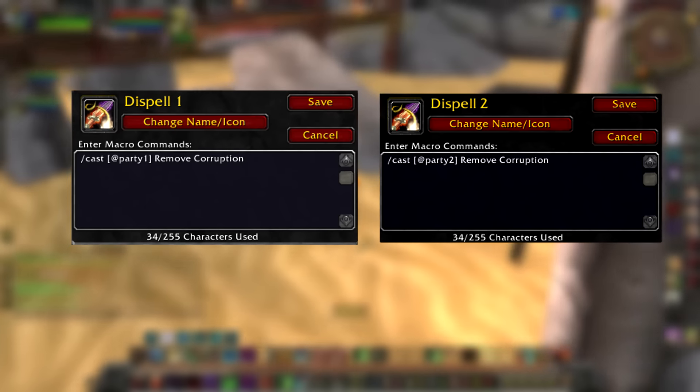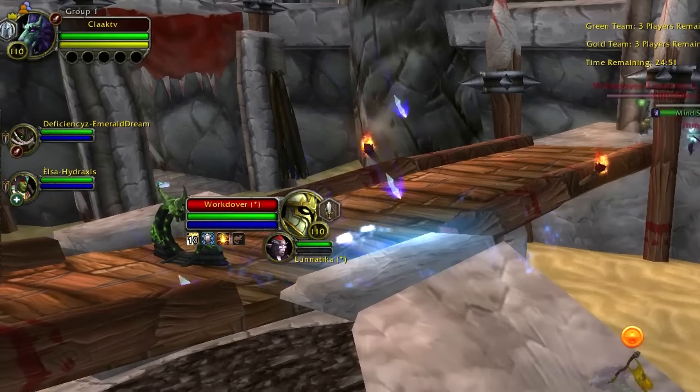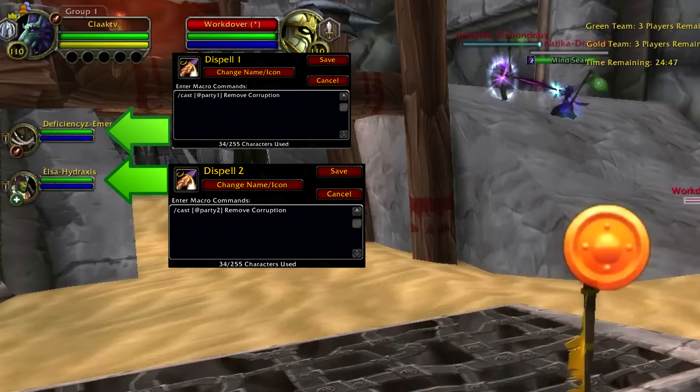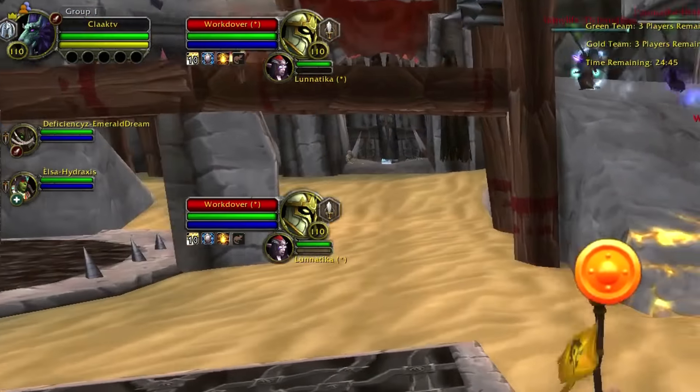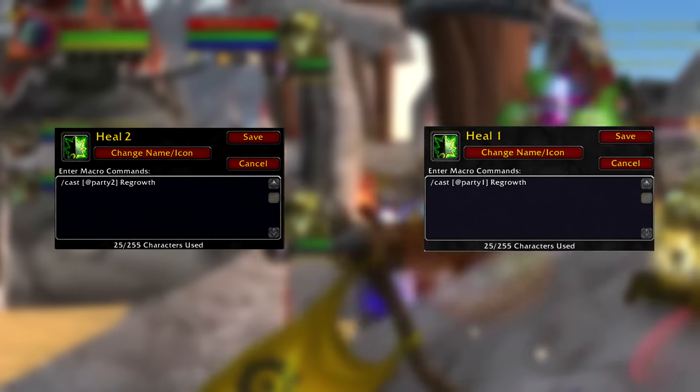The next type of macro allows you to instantly cast a spell on an ally without having to target them. On the left side of the screen, the two party members are listed from top to bottom. In this case, the warlock is party 1, and the shaman is party 2. You'll want to use this macro with spells like Removal of Corruption and Regrowth. Just as with the Entangling Roots macro, you will only be using the Regrowth macro with a Predatory Instincts proc.